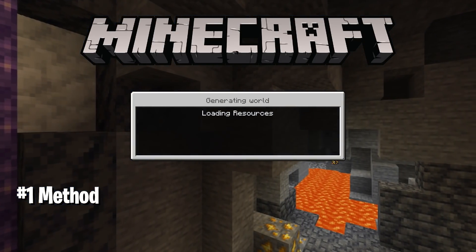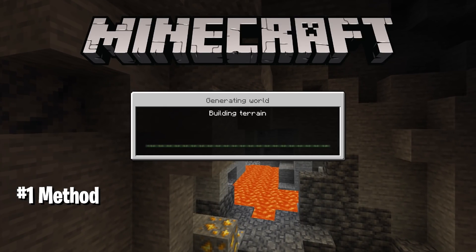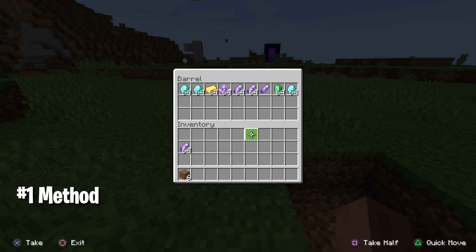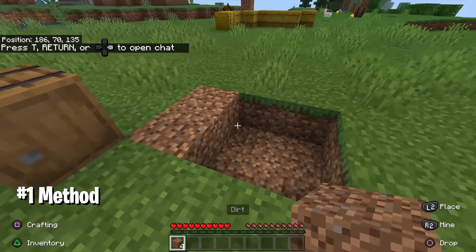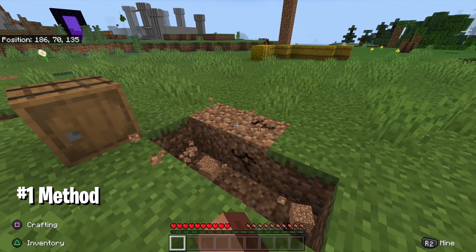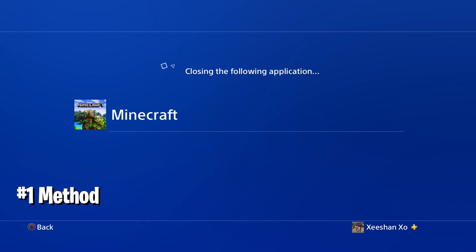Once you destroy six blocks, save the game and quit, then restart the world. Once you restart, you have to be really quick — put all the items into the chest again, then place six blocks on the ground where you destroyed them and break them again. Remember you have to be quick. Then restart the application. First save and quit, then restart the application.